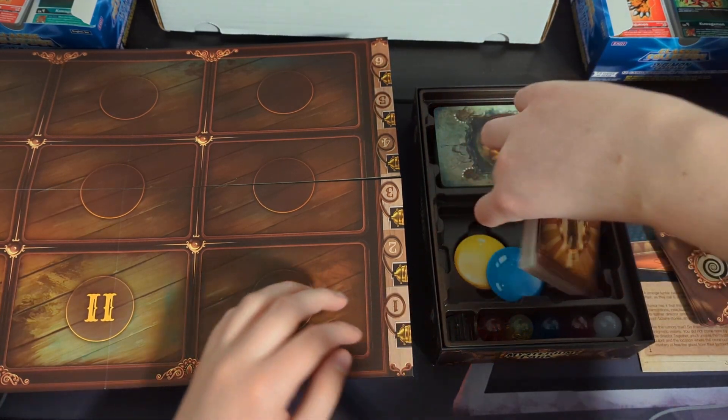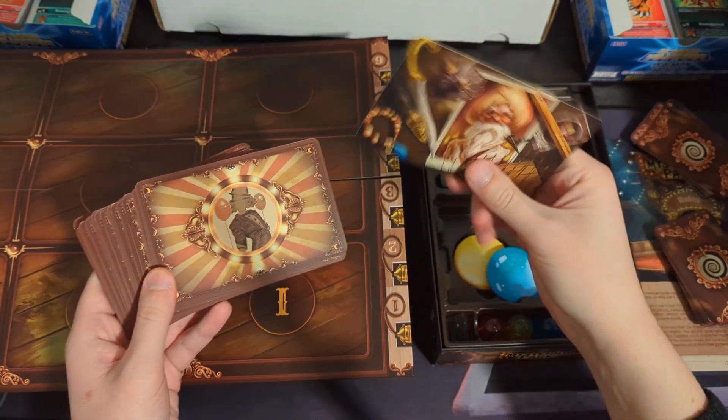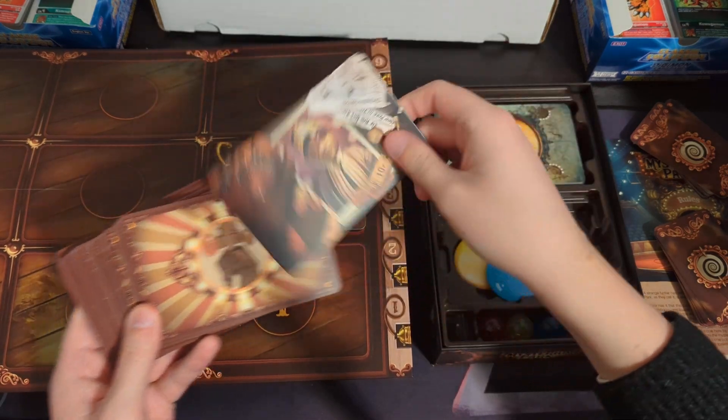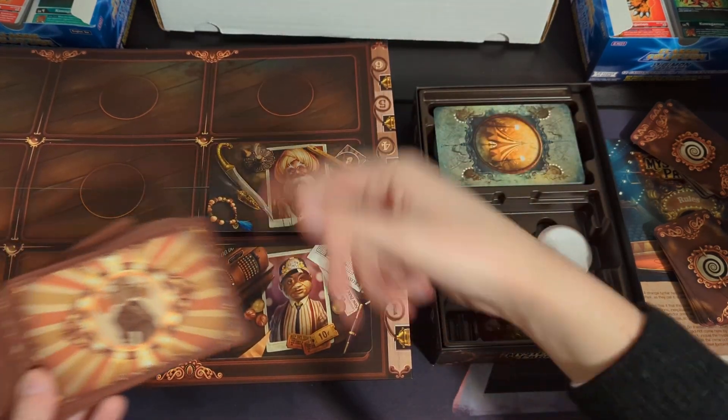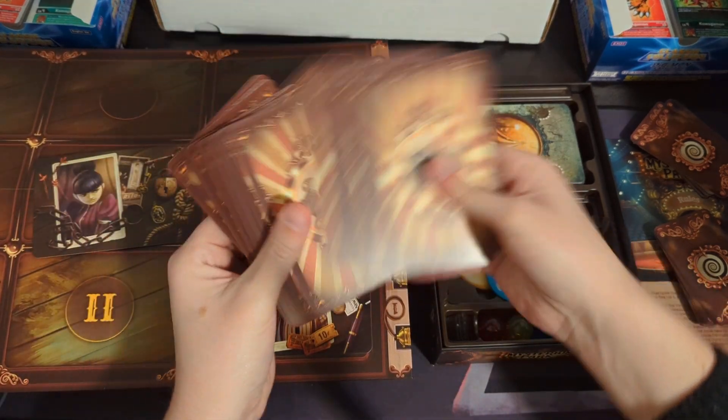The mystics are once again trying to figure out the person, place, or thing. Person cards once again look like these, and you place them all around on each slot, on and on like that.